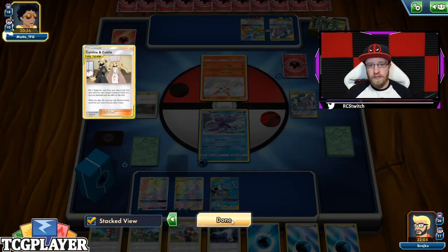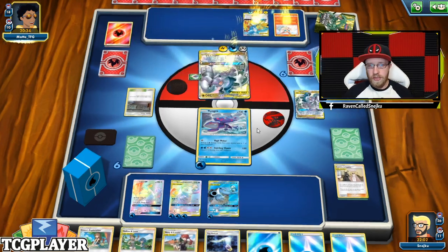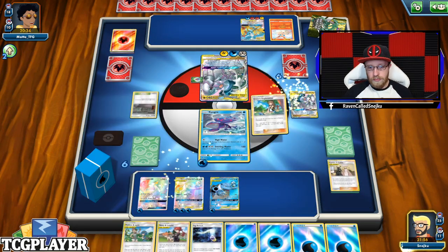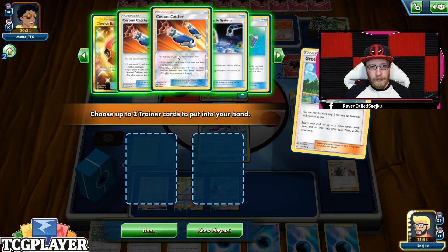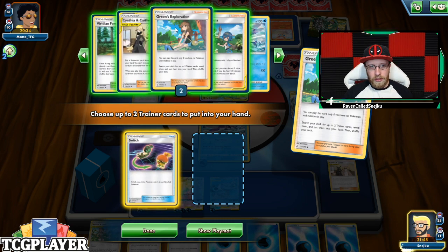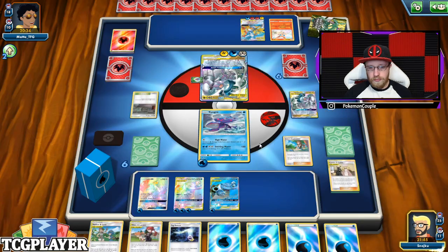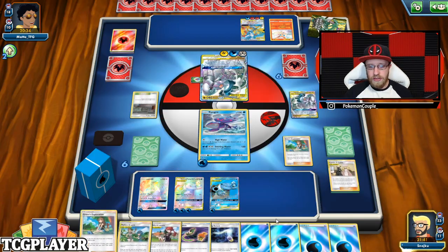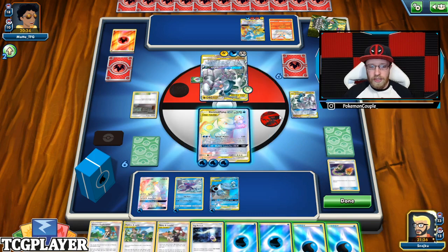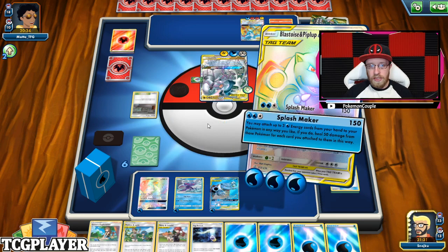Did I discard Faba? I don't think I did, so we still have Faba in the deck. He's going for Altered Creation GX — okay, that's all good. Green's Exploration and I need to Switch. I'm going to go for another Green's Exploration and not attach any energy right now. The reason is I'll be able to heal with that energy in the long run, using Mallow and Lana to discard something. That's a Splashmaker — actually, I'll attach one energy from hand just in case.